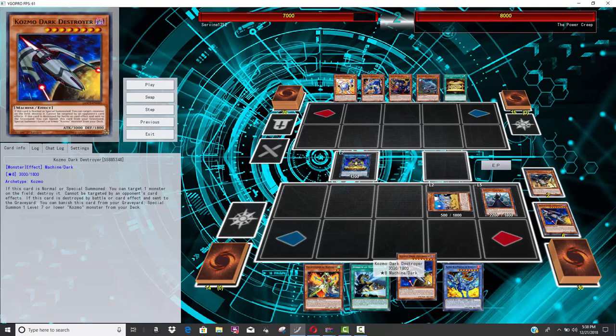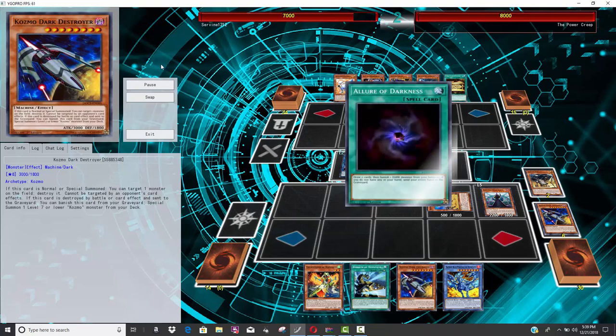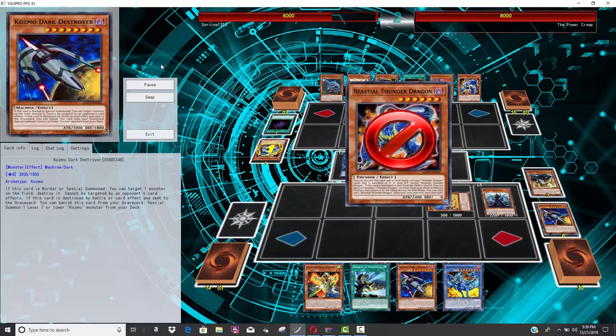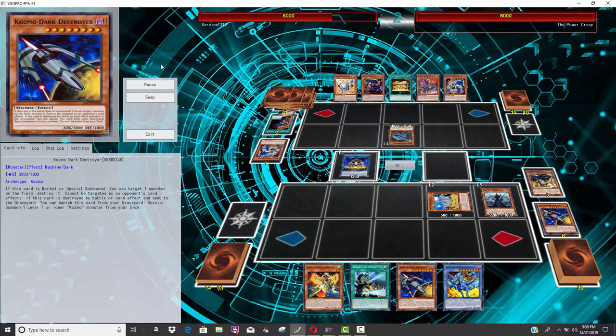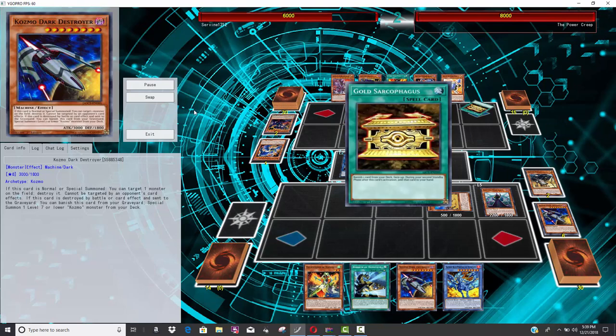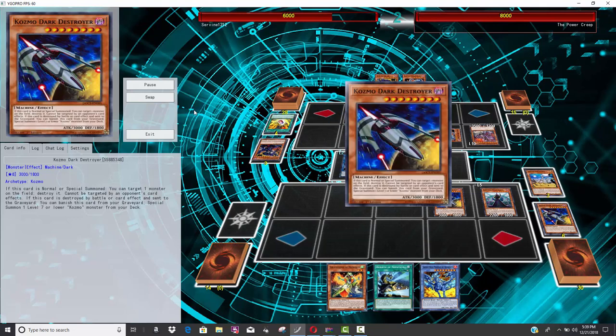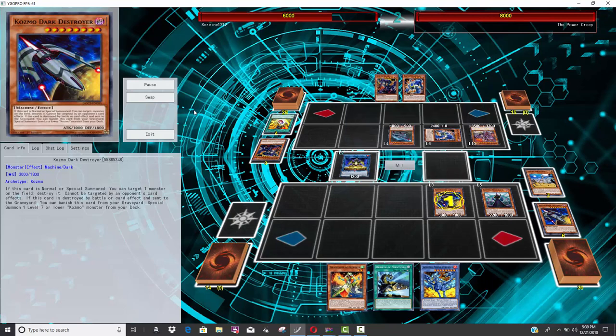I generally think in Yu-Gi-Oh the magic number is probably about three to where you feel like you should be able to stop your opponent's entire turn. Generally if you have like an Ash Blossom or an Infinite Impermanence, that is enough to kind of stop your opponent right there. His opponent is going to go for one of the Thunder Dragons—that's going to be shut down by the Cosmo Dark Lady. And even though he does have the Ultimate Conductor Tyranno, which generally would wreck the entire Nephthys archetype except for the link monster, he does have that Dark Destroyer to come down and interrupt.